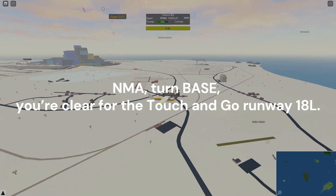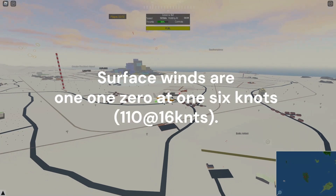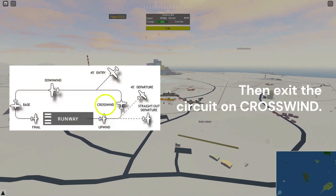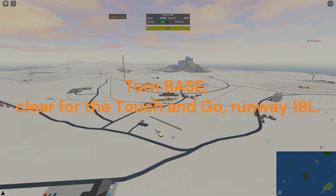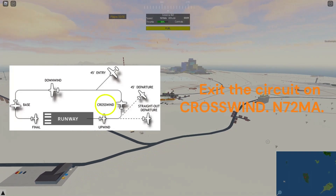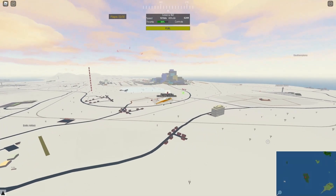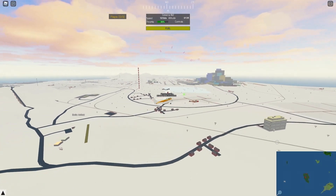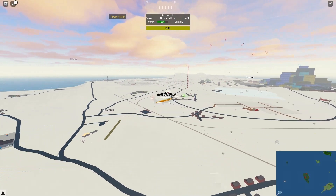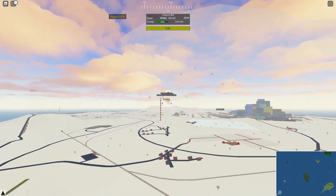November-Mike-Alpha, turn base, cleared for the touch-and-go, runway 18 left, surface winds 110 at 16 knots, then exit the circuit on crosswind. Turn base, cleared for the touch-and-go, runway 18 left, exit the circuit on crosswind, November-72-Mike-Alpha. Good news — you got your clearance to turn base, and since you did want to exit the circuit, he's told you to do it on crosswind. Once you've made your touch-and-go, you can make your left turn and keep flying straight out.